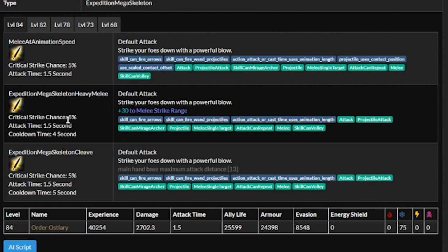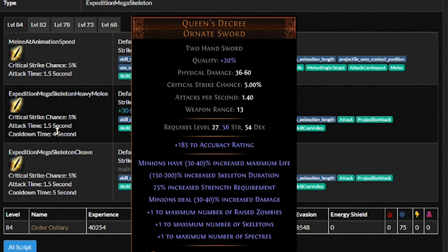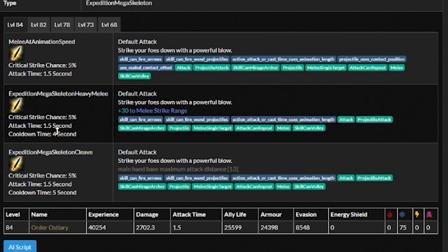These guys are melee, and even with the plus 30 melee strike range, they're considered melee minions — which means they require proper movement speed to function well. We're talking Queen's Decree or Queen's Escape, the Two-Handed Sword. You can stack movement speed modifiers from other items too, but suddenly you're setting yourself up with lower clear speed, lower single target damage, and you're forced to invest heavily just to make them functional, which is very, very sad.